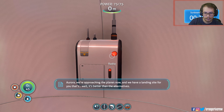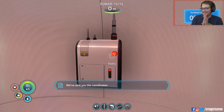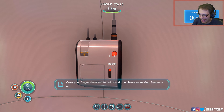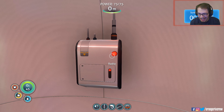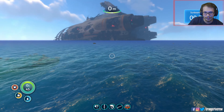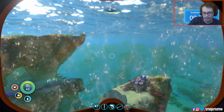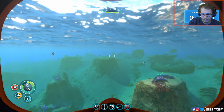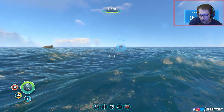Aurora, we're approaching the planet now. We have a landing site for you — it's better than the alternatives. We've sent you the coordinates. It'll take us a couple of days to align our orbit. We should be able to establish direct contact with you during that time. Then we're coming in to get you. Cross your fingers the weather holds and don't leave us waiting. Sunbeam out. We got a little timer. Those are the coordinates I need to go back to, to mine — pickaxe my way through that little cave.